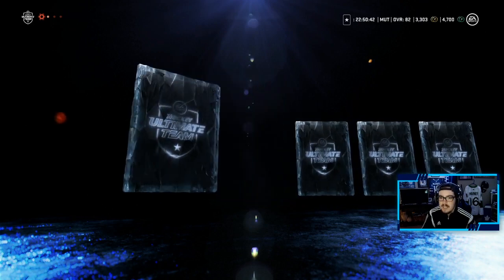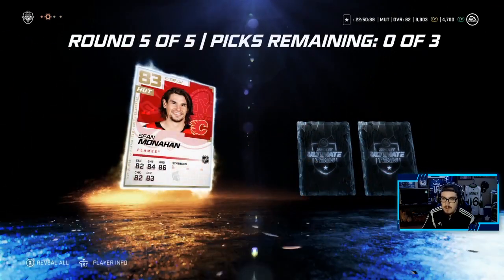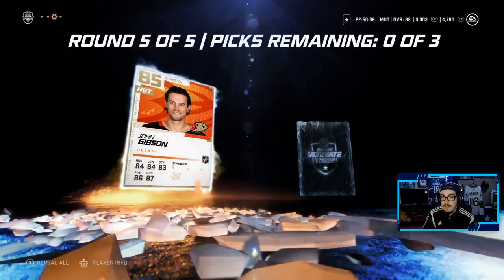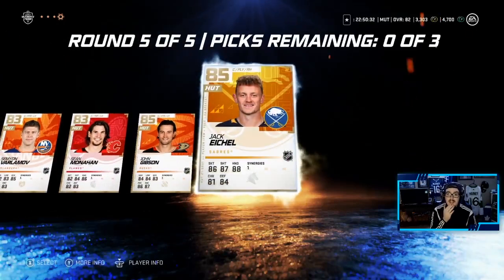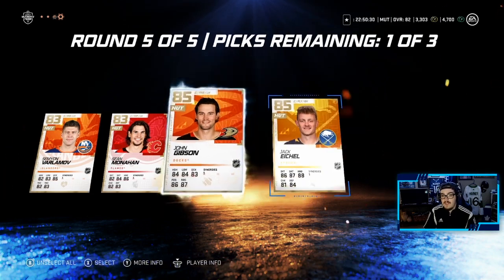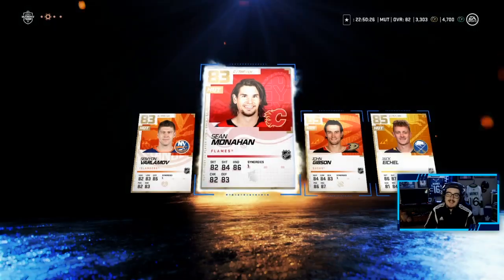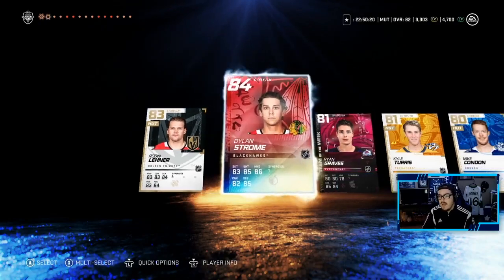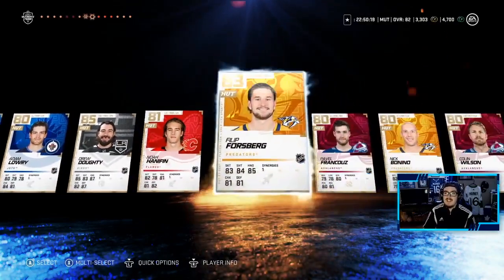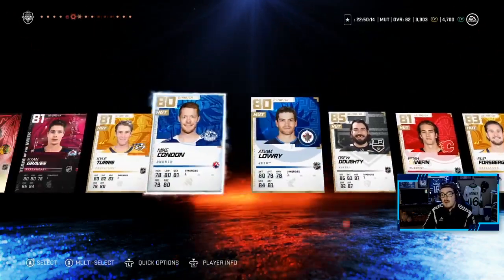Last round, come on EA, please. We get Varlamov — not what we're looking for. Sean Monaghan. We need a purple in here; we haven't pulled an 86. And we won't pull an 86. But hey — Jack Eichel, John Gibson. So that figures out our goaltending situation. And Sean Monaghan — not a bad pack, I guess. We didn't pull an 86; we had a 53% chance of pulling one and we didn't, which kind of sucks. But hey — 385 overalls, big upgrades to the team. Not bad.